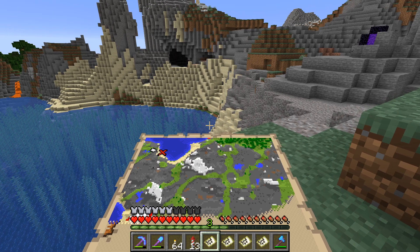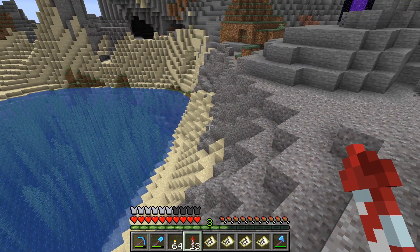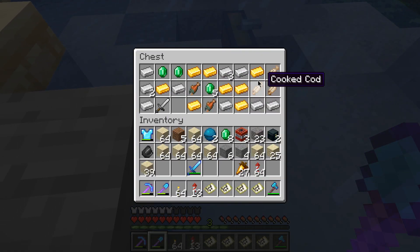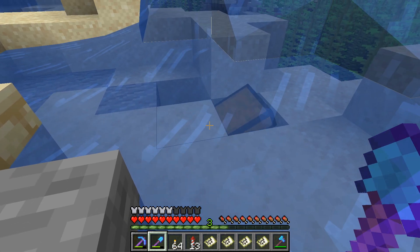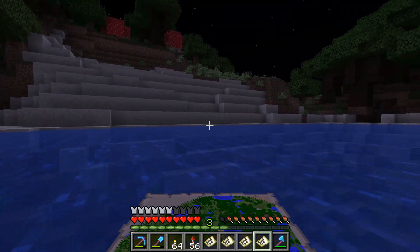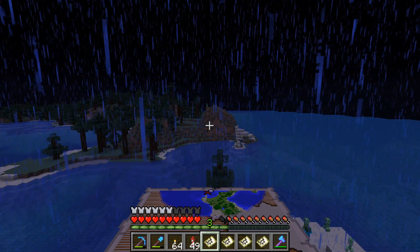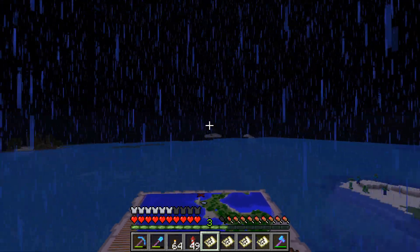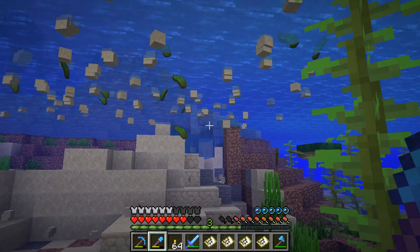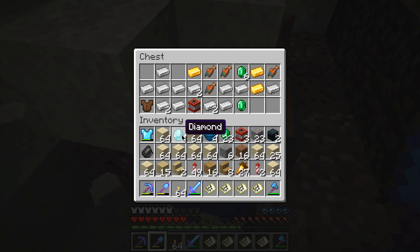Next one's here — this is my gravel hills biome, pretty close to my base actually. Looks like it's somewhere down in there. Took me a while to find this one, but there we go — another heart of the sea. This one's quite a bit further out, looks like it's somewhere on that shore over there. Found this one right away, and we also get a diamond this time. Last one looks like it might be underwater. Took me forever to find this one — I seriously destroyed this shore. But that's four hearts of the sea, and we get a couple more diamonds as well.